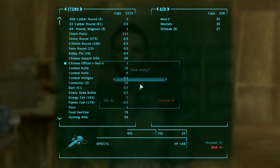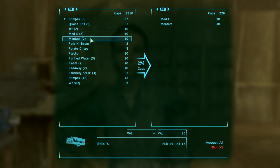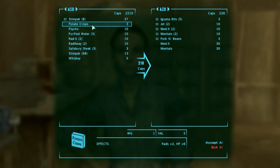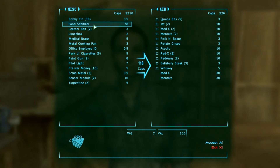The thing I need the most right now is stim packs, obviously, apart from ammo. But we'll pick up plenty of ammo along the way. As for this food sanitizer, I'm not going to use it — it weighs a lot. I might as well sell it. Some people do like to use it, but no.